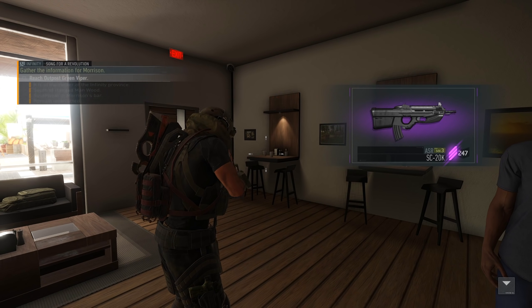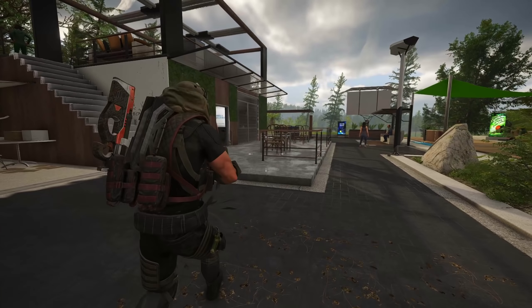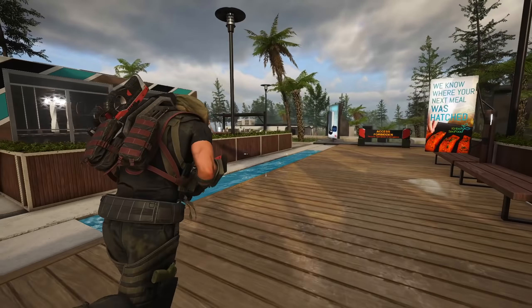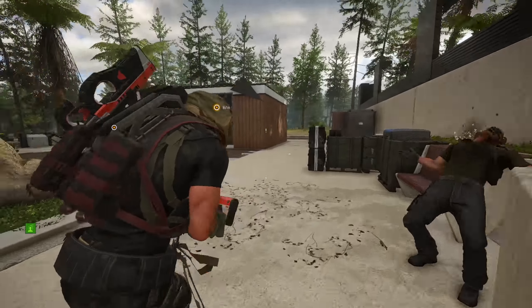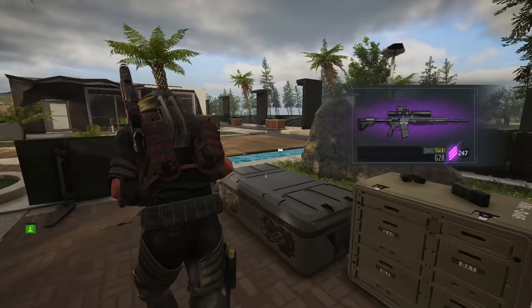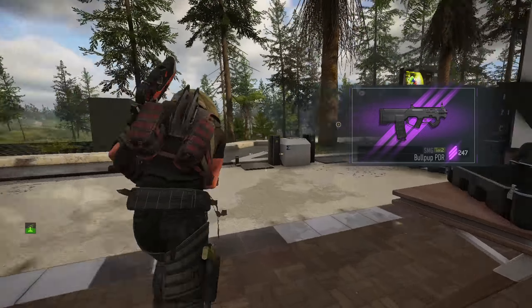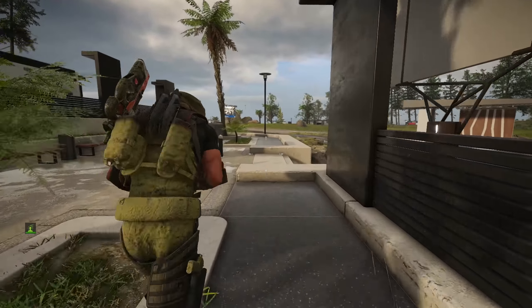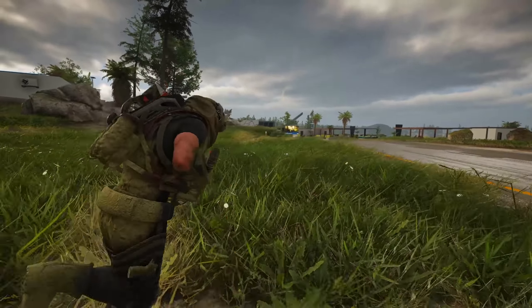Alright, we have to stay undetected - yay. The objective is just over there. Let's get a vehicle, drive over, scope out the place and see our best plan of action. We actually have to think about this one. I've already died unnecessarily in this campaign before, so we're going to avoid that. I'm hoping this isn't a wolf camp - if it is a wolf camp and we've got to remain undetected, things are going to get ridiculous.